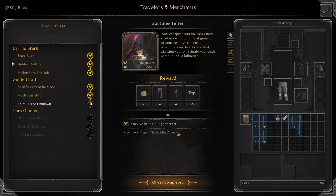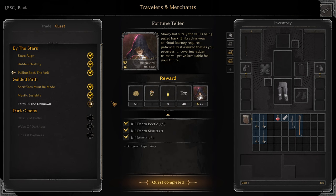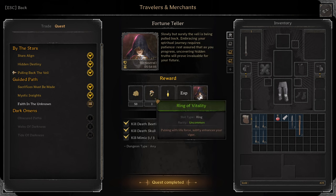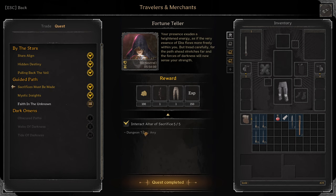Next quest: Hidden Destiny. Survive in Goblin Caves 3 times. 4 Frannies for throwing axes. Pulling Back the Whale: Kill 3 dead beetles, 3 dead skulls, 3 mimics. You get Ring of Vitality, 3 Potions of Luck.